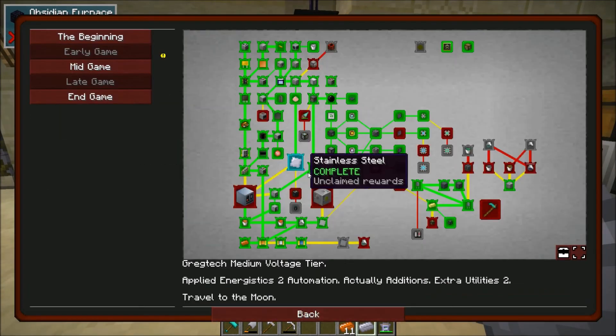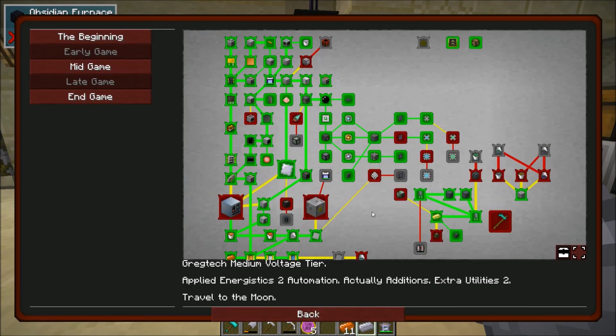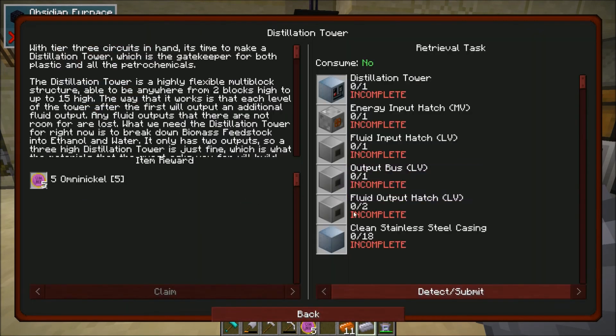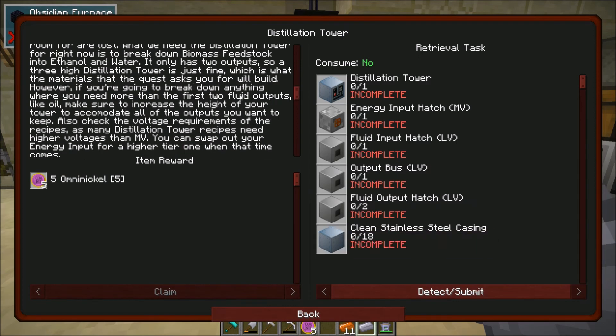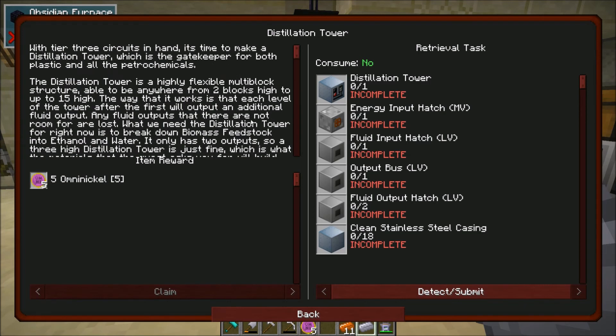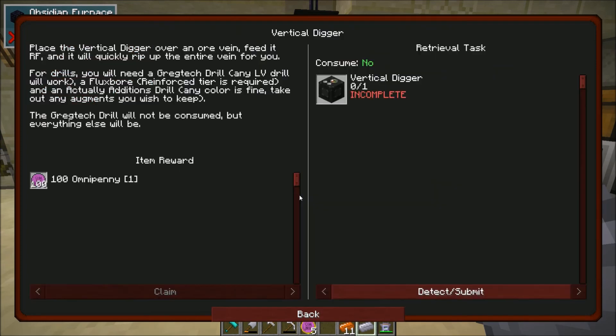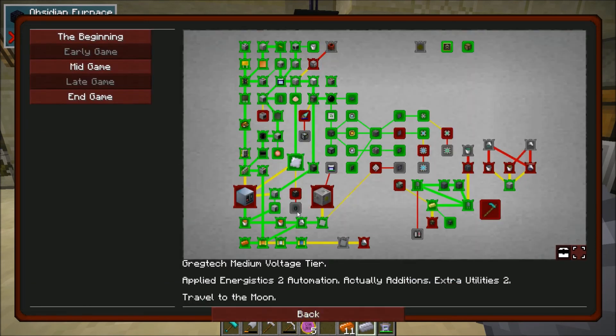So we got our stainless steel and we'll get some nickels for that, which is great. This opened up the distillation tower quest, which I'm not going to jump into super fast because I don't think it's necessary. But once we start processing oil, we are definitely going to want that. And we'll need to start processing oil eventually. We can also make a vertical digger to do some mining for us, which could be nice, but I don't know — I think we're going to use deep mob learning to get a lot of our common ores.